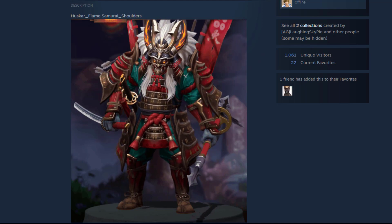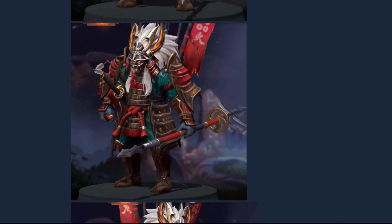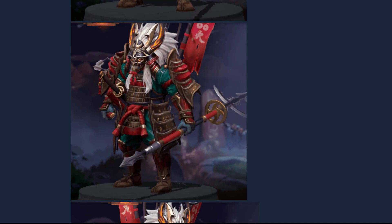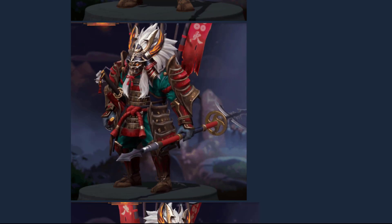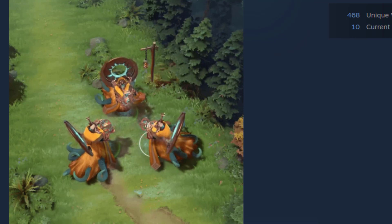Next up we have Huskar — this set is so good. Huskar has had very good sets in previous battle passes. If you remember the Mad Max version of Huskar, that was incredible. Right now we have a samurai version of Huskar which fits perfectly on the new immortal.